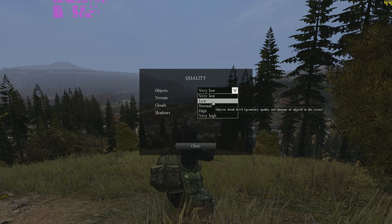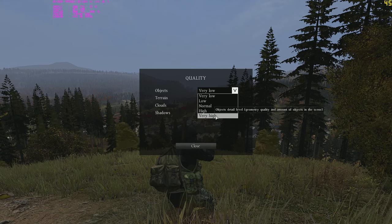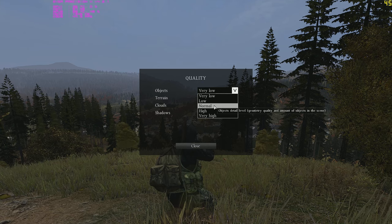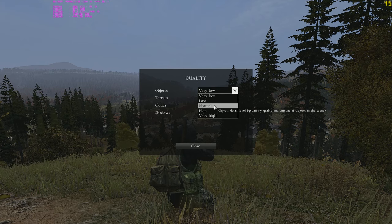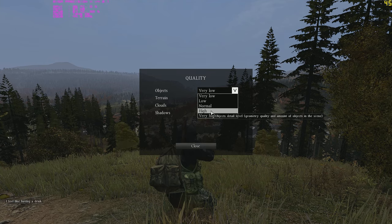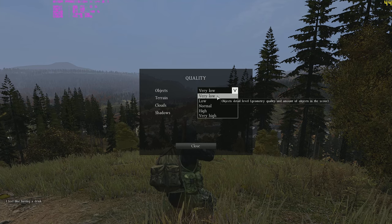Very low scene complexity is set at 200,000, while very high is set at 1,000,000. This can be changed manually in the CFG files. When it comes to switching between close-range and long-range combat, you would have to change this setting mid-game quite often for the best gameplay results. That's probably the best way to get a lot of FPS.